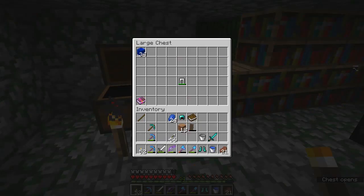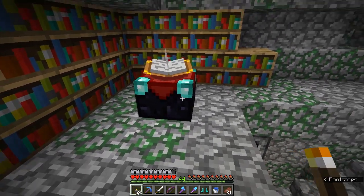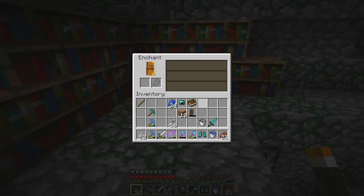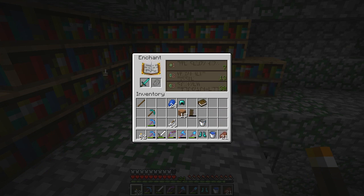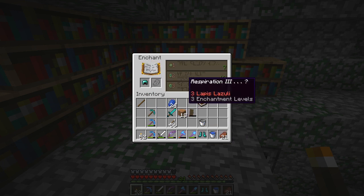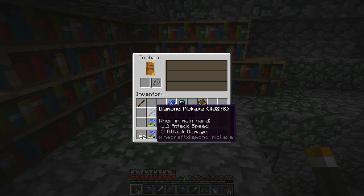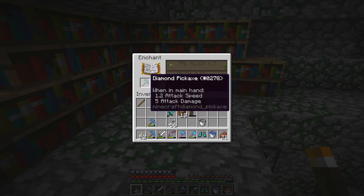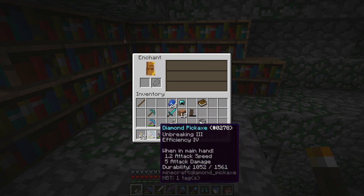If you guys were around for the last live stream you may have seen it already, but before we do that you may notice that I have 44 levels in my XP bar and we are going to do ourselves a little bit of enchanting. Taking a look at what I've got: knockback 2 on a sword which I don't really care for, respiration 3 on a helmet, unbreaking 3 on some boots, and efficiency 4 on a pickaxe — the usual.